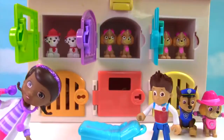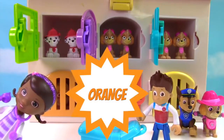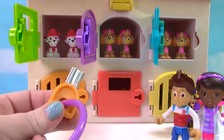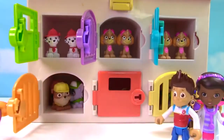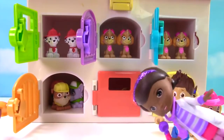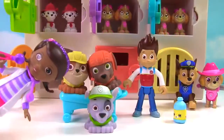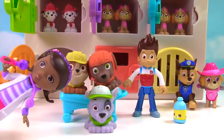We're all done opening up the doors on the top. What color is this first door on the bottom? That's right, it's orange. So we need the orange key. Well, that's funny. It looks like Rubble, Rocky, and Zuma are in there. They're all small and squishy. Let's give them a checkup. You guys look very healthy, and you do not need medicine. But it's kind of funny how little and squishy you are.